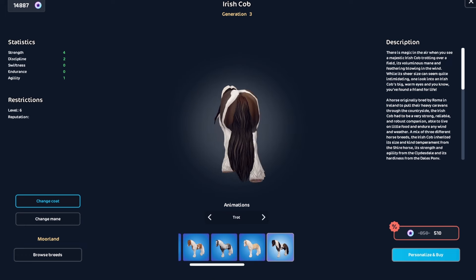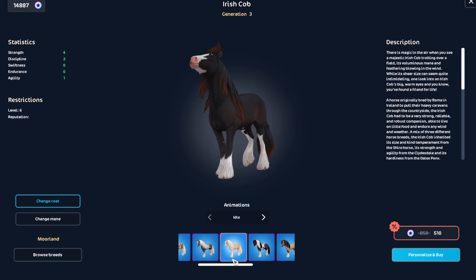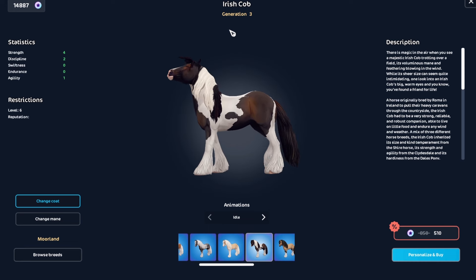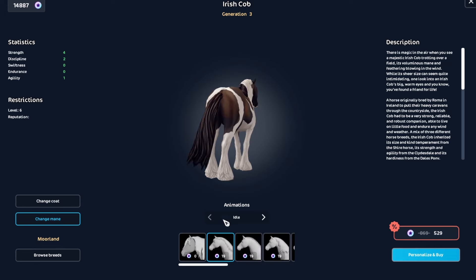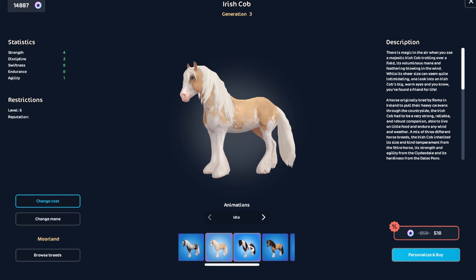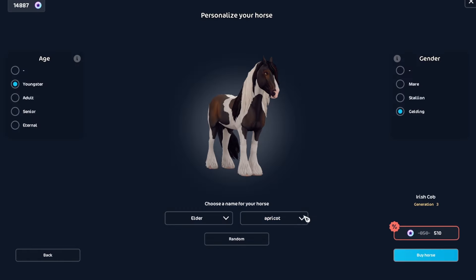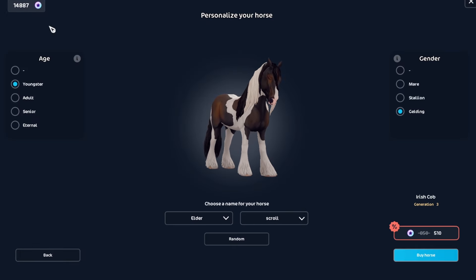I feel like I have to get this one. It's just so iconic. Then this one's stunning too. I think my favourite is actually this one. But for some reason, even though this is my favourite, I want to buy this one more. I don't want to have to buy two of them, though. My star coins are going down — I have to realise that every time I buy a horse, I also use star coins. It's really cute with that mane. So it's this one or this one, I think. Whatever, I'm going to get this one. I feel like I've wanted this for longer. Elder Scroll. That's cool. All my Irish cobs kind of have names named after things, so this kind of fits the theme.